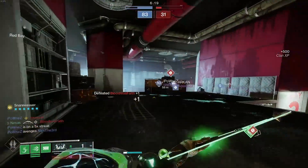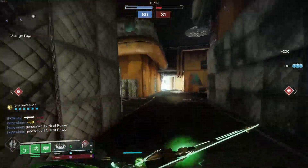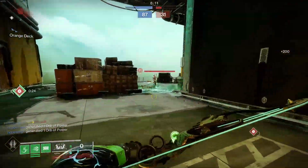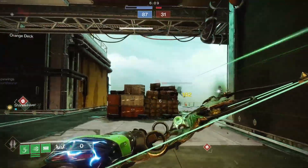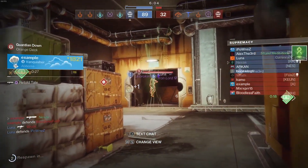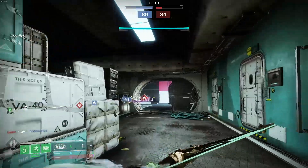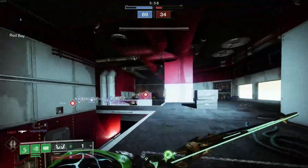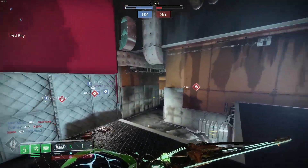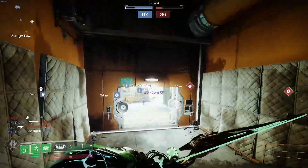I'm trying to get the Snare Weaver charged so I can actually suspend somebody. Imagine a Thunder Crash coming at you and you have the Snare Weaver going — it'll be really good. I suspended one, he ran away, and then got re-suspended. The trap doesn't disappear after someone gets suspended; it can be absolutely nasty. PvE is where you're going to see the best use of this though.